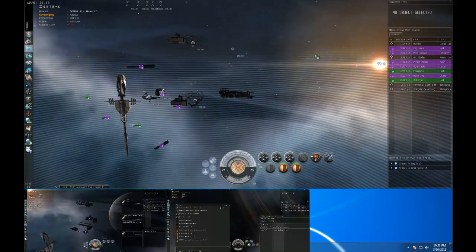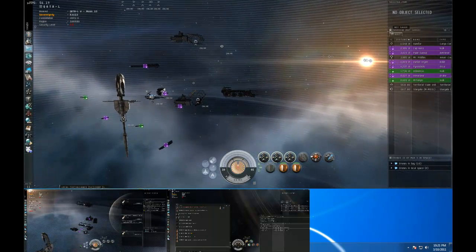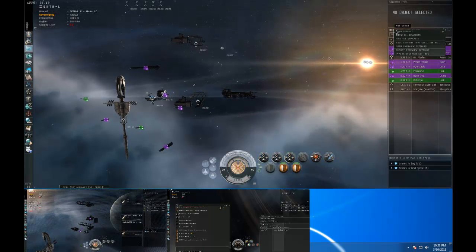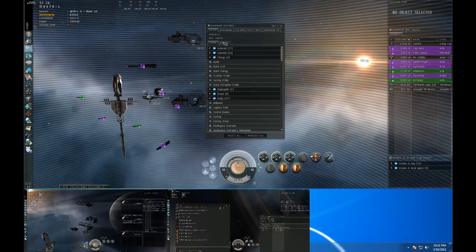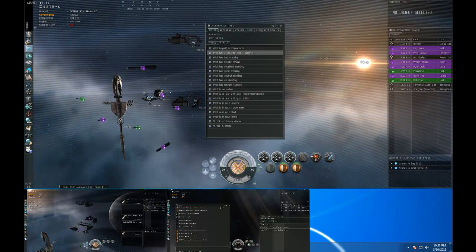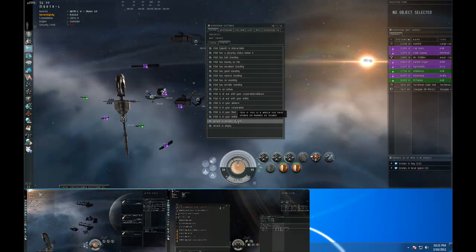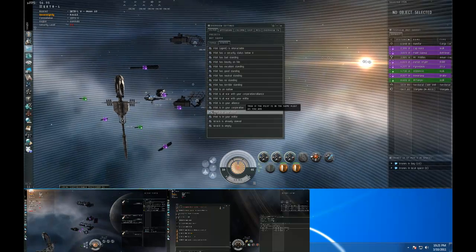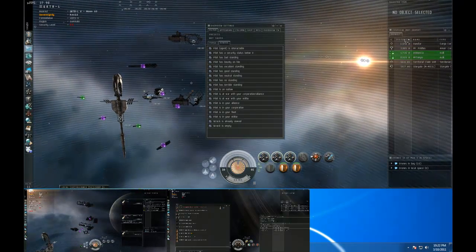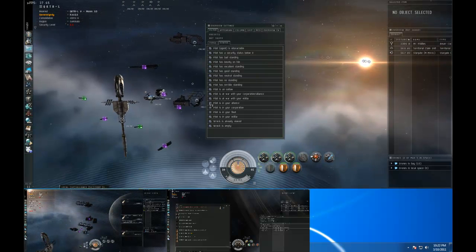We'll switch back over to the Roracle pilot and go to the overview settings — it's this little series of bars in the top left corner. Click on overview settings and you want to click on 'States.' This is the type of modifier for people that will show up. So I click 'Fleet' and turn it off, and fleet disappears. Corporation — corp disappears — and Alliance.